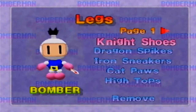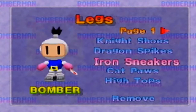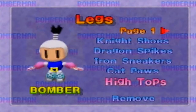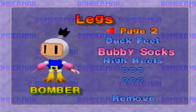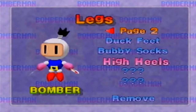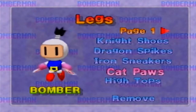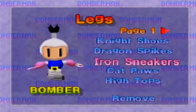And then of course you have leg pieces: knight's shoes, dragon spikes, iron sneakers — makes them look like a stone guy almost — cat paws, high tops, duck feet, bobby socks, and high heels. So fabulous, because I'm wearing long heels, red bottom — step, step, step. Okay, I need to stop.